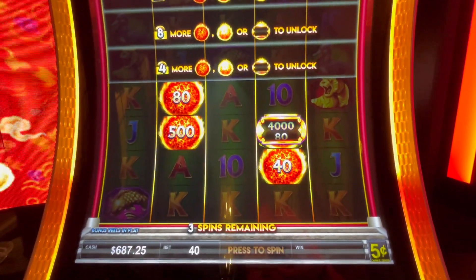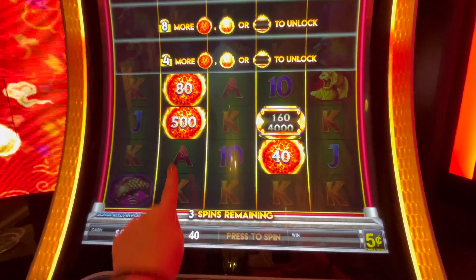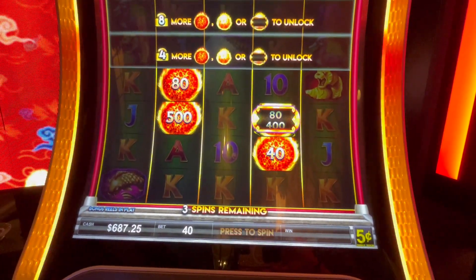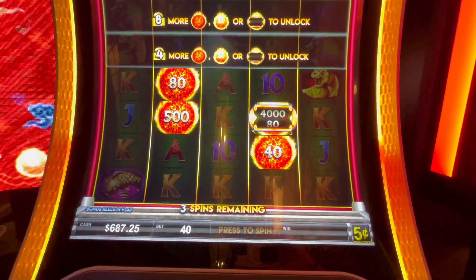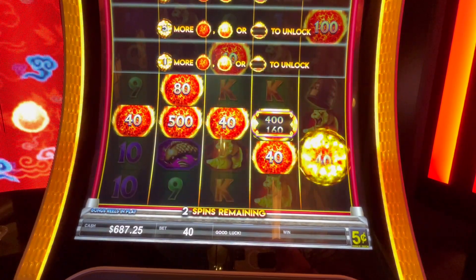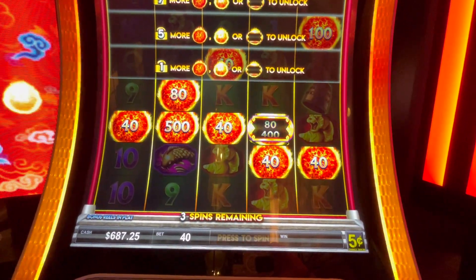Hey guys, we are back for a bonus again — look at that! $25, and then we got one of those spinny things, that's kind of neat, I like that. We're betting $2, nickels still. A lot of those dropped — let's go!